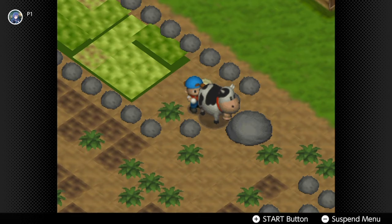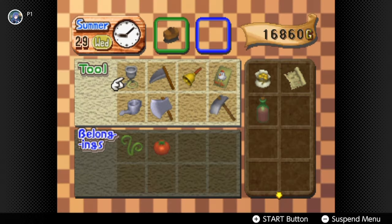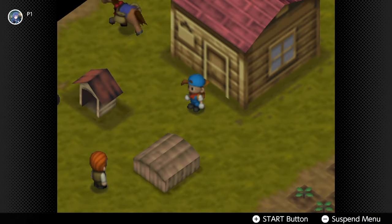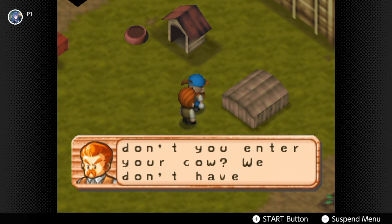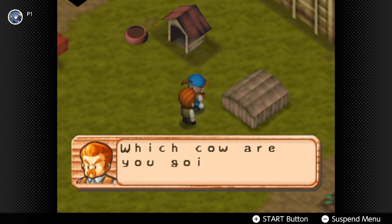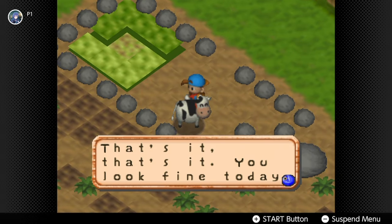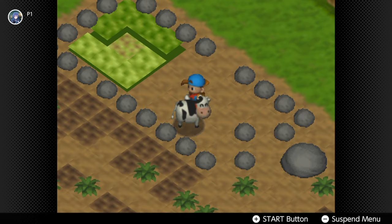For small milk, your cow needs to be affection level 0 to 150. Medium milk is 151 to 220. Large milk is 221 to 255. To get gold milk, your cow has to be entered into and win the cow festival. To increase your cow's affection level — and remember these rates double when it's happy and are reduced when sick or angry — talk to your cow for plus one, brush it for plus two, and milk it for plus one.